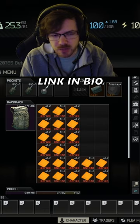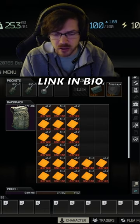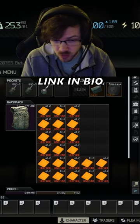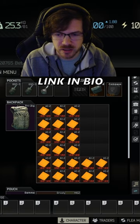This is going to be a quick video on inventory stash management hotkeys that can be used both in the hideout and also when you're in-game, because a lot of people have been asking how do you move stuff so quickly.